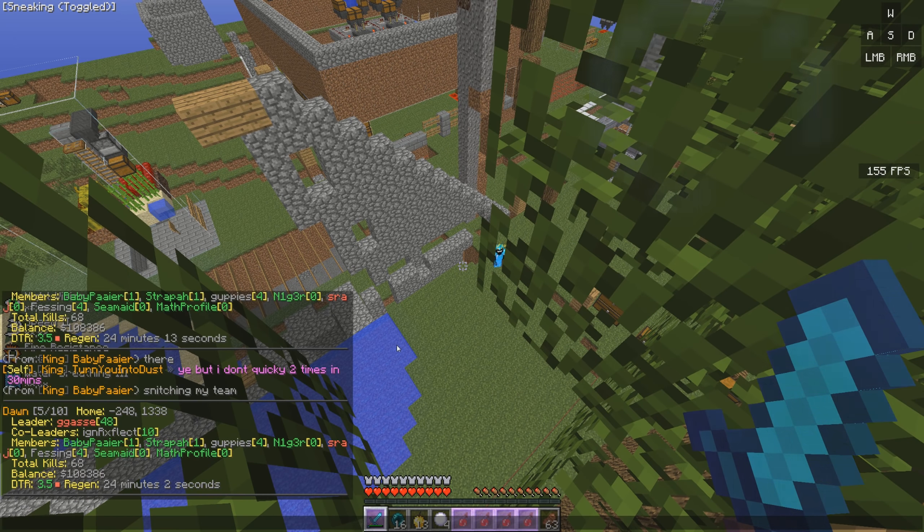We're good. I'll F home now. There's a guy with a god apple — I don't know how he got in my base either. Let's kill him! Wait, he can't see me because I just F-homed. I killed him! He didn't have any pots — I could have killed him the entire time.